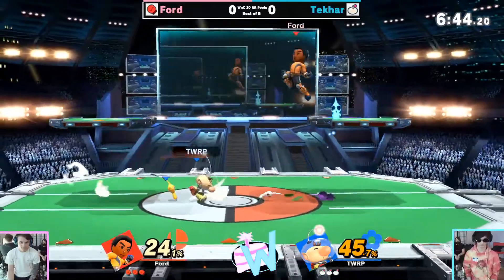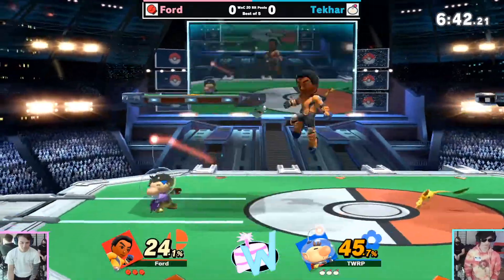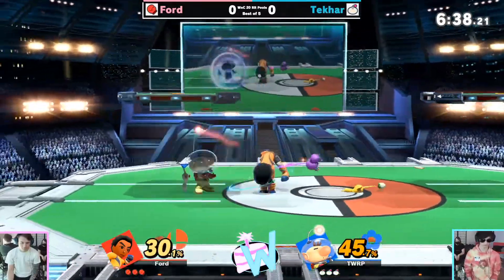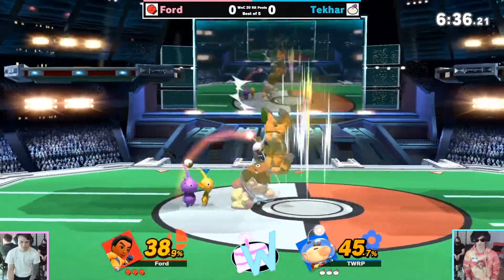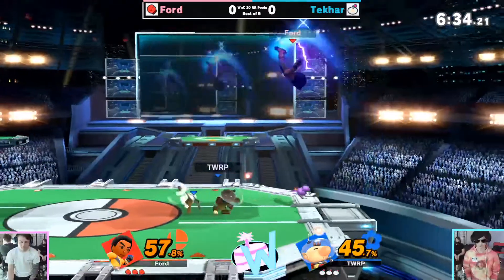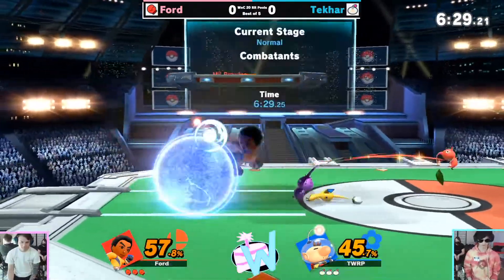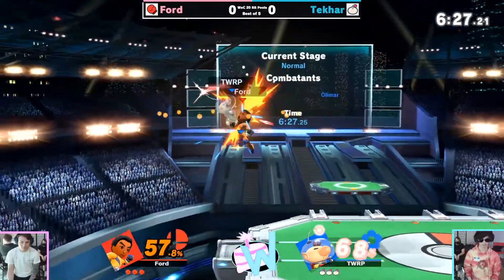Ford is already looking pretty solid — if he can keep this pace up, things will definitely look toward his advantage. But so far Takar is playing a very good zoning game, creating space and pressure by throwing and using all these Pikmin, especially with smash attacks too. Look at this zone that Takar is just kind of holding on to.